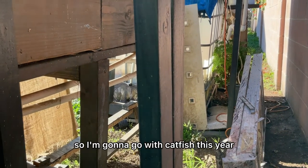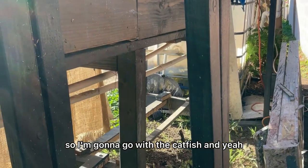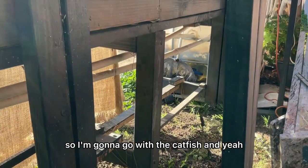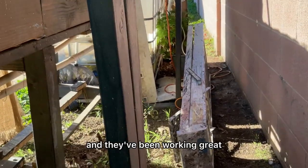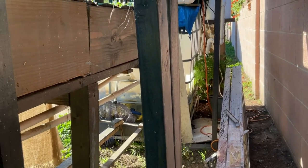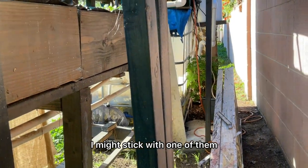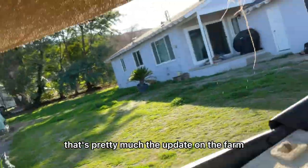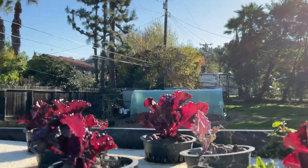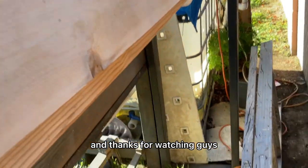Tilapia like warm water, so this year I'm going to go with catfish — they're more native to our environment. I was also doing guppies and aquarium fish like minnows and they've been working great; they breed like crazy and easily eat the bugs. I might stick with one of those and then have catfish as the other species. That's pretty much the update on the farm — thanks for watching, have a good day!